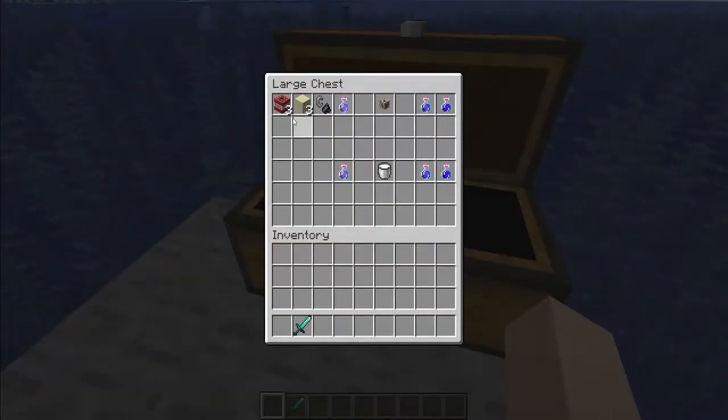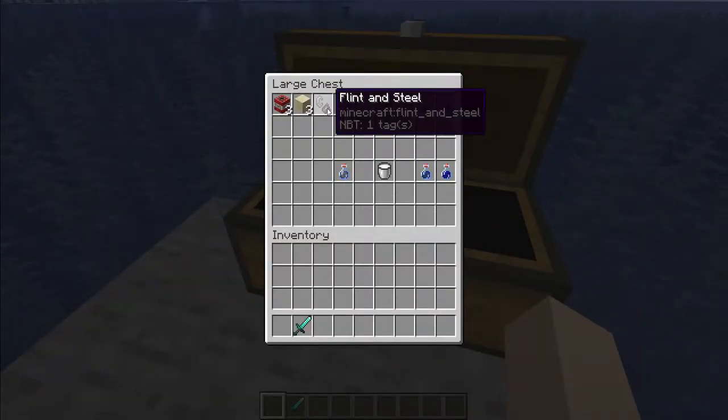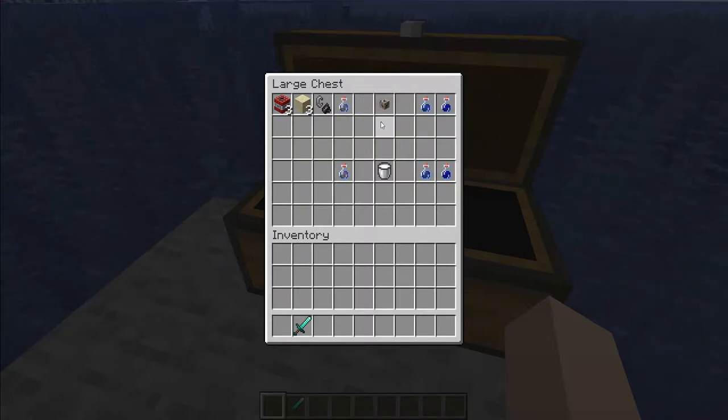Here are the materials you'll need: three TNT, three sand blocks, one flint and steel, one potion of invisibility — the eight minute version — then either one conduit if you have one, or one potion of water breathing and one potion of night vision, both of these with the eight minute versions.